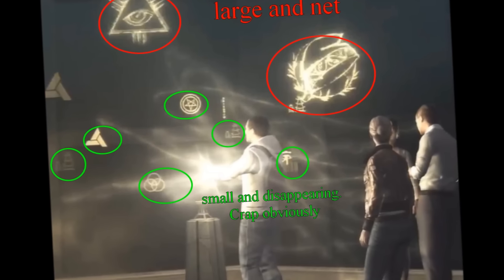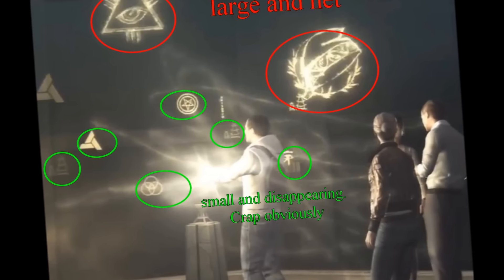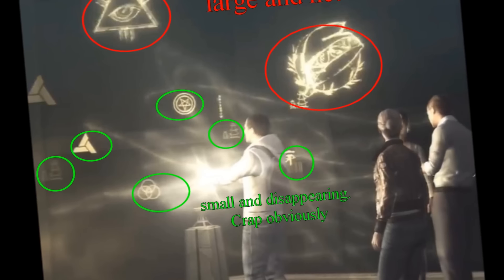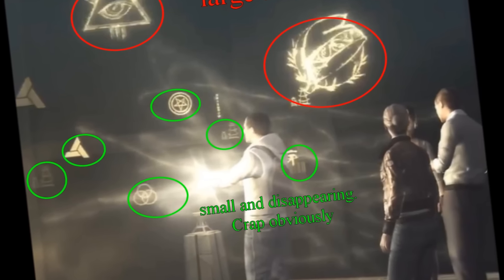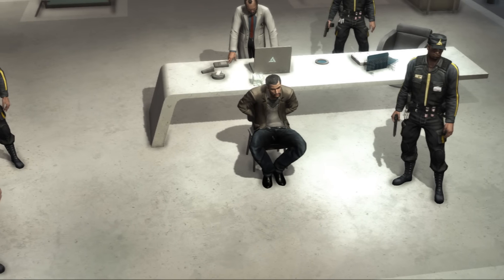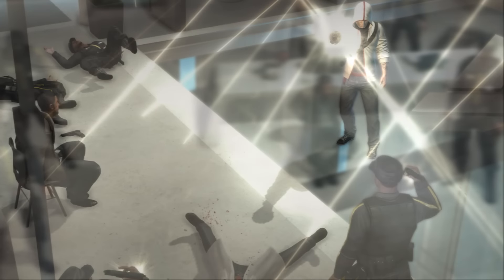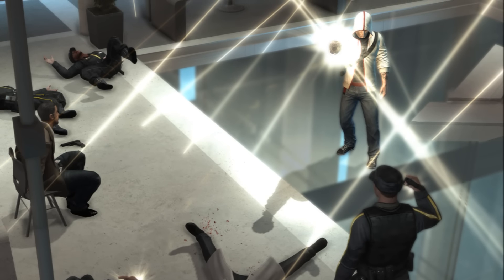Big spoiler warning here. At the ending of Assassin's Creed Brotherhood, we see the Eye of Horus at the top, which is of course something Egyptian — although it's sometimes misperceived as that. There are some other elements too, and it did apparently hint at the French Revolution, but it's still interesting.